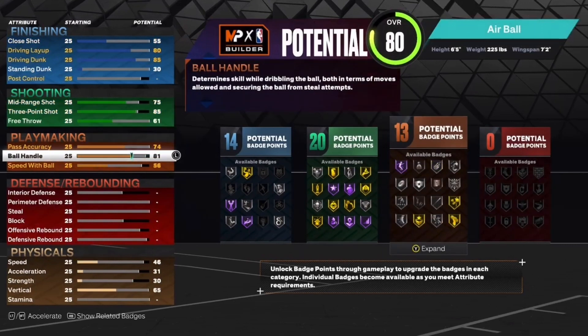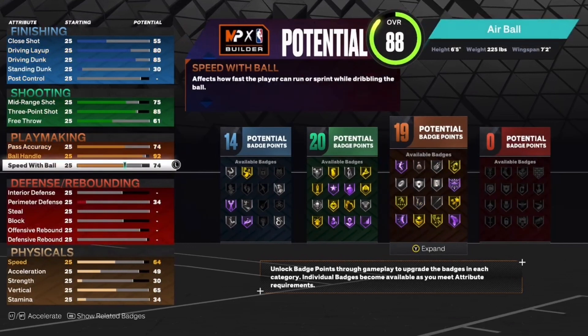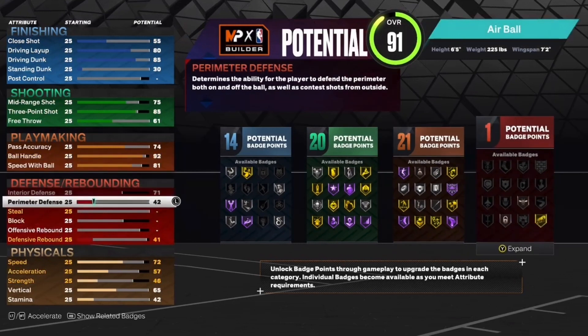For the playmaking, put your pass accuracy up to a 74, put the ball handling up to a 92, and then put the speed with ball up to an 81. That'll give you 21 playmaking badges.